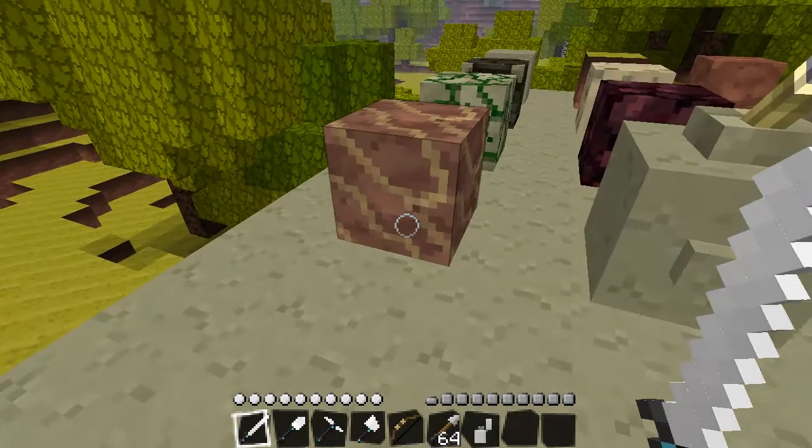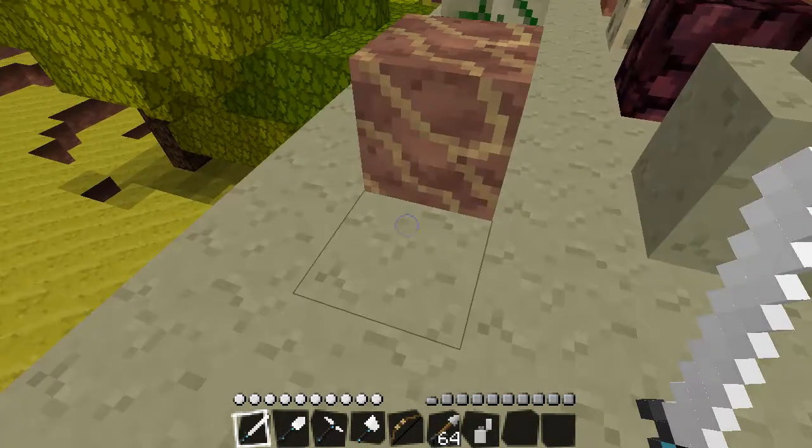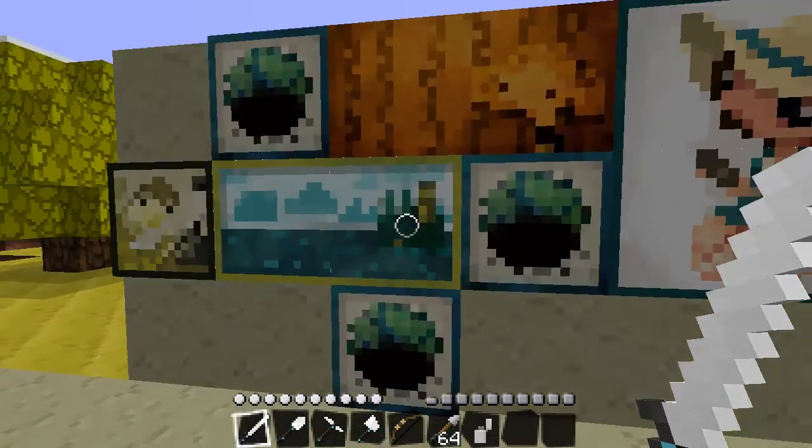This is the soul sand — the sand that makes you go slow. And these are the paintings, like the ones you get in the texture pack.